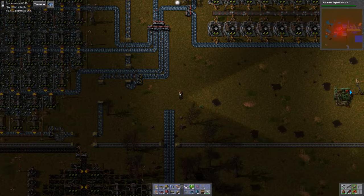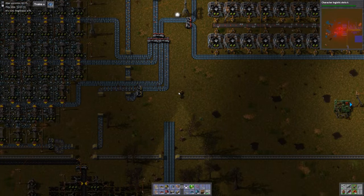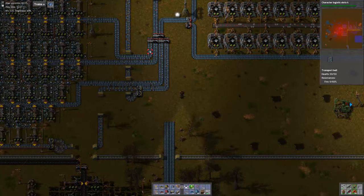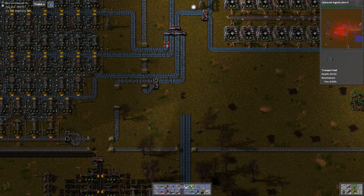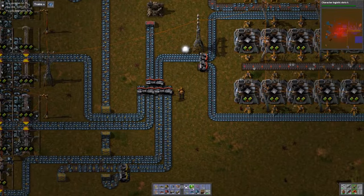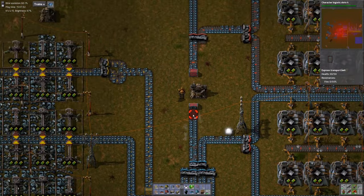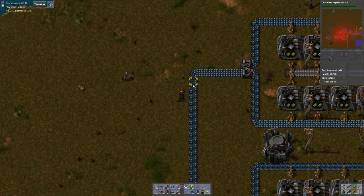Now we have blue belts coming up to join red ones. Two full blue belts is equivalent to three full red belts. Four yellow belts is equivalent to one blue belt plus a little bit more. So if we change all of this to blue, we should be able to accommodate everything we're bringing in here right now.